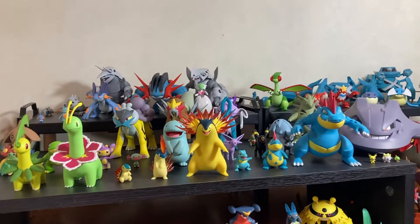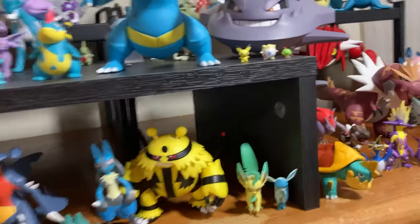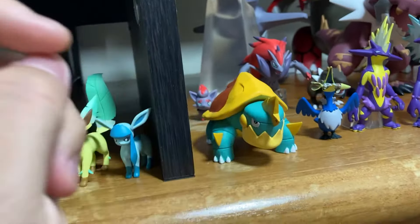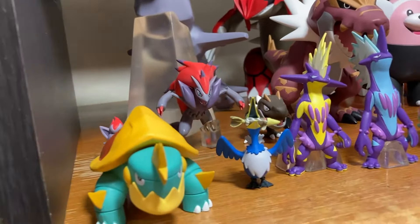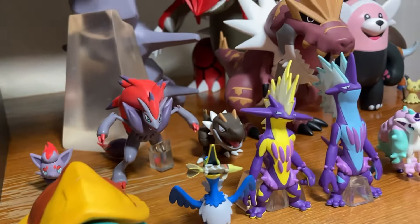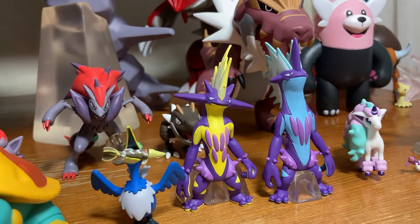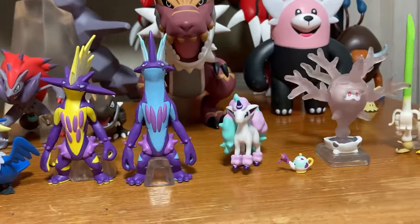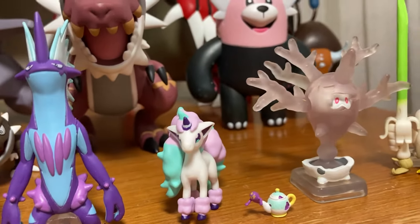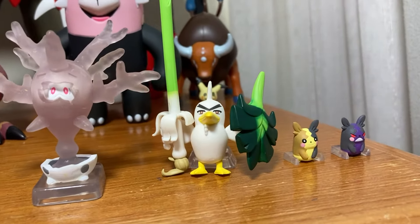Here's a little quick overview. Okay, here is Croconaw and then we have Crawdaunt eating the fish, Barracuda. Then we have Toxtricity — two Toxtricities — followed by Galarian Ponyta. Then we have Sinistea right down here, Cursola, and Sir Farfetch'd who doesn't stand up well.